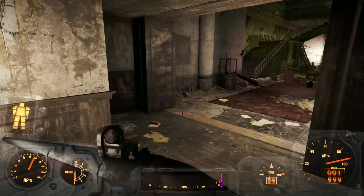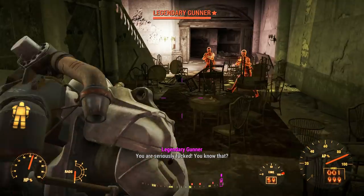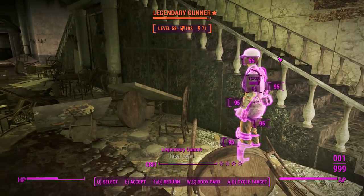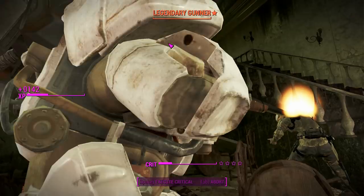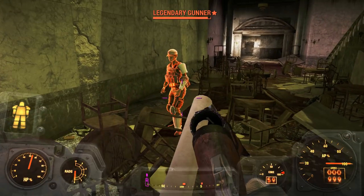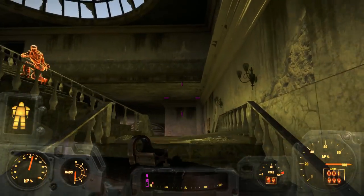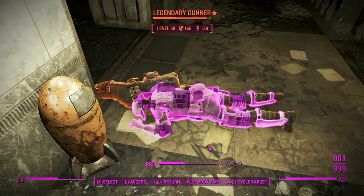We got staggered there for a second — someone's got a high-powered rifle. You shouldn't be able to stagger power armor; I call bullshit. That's an effect of the Modern Weapons mod — they like to add stagger and knockdown, which may be realistic but for gameplay purposes when you're in power armor it's frustrating. The only thing that should stagger power armor in my eyes is probably a Deathclaw hitting it.